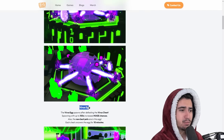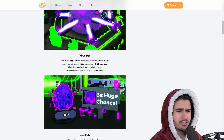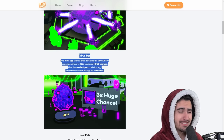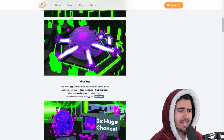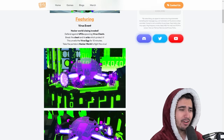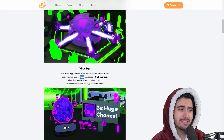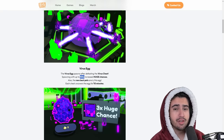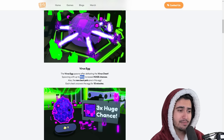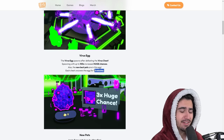The virus egg is the thing that spawns after you destroy the chest, spawning up to 100% increased huge chances. The new best pets are in this egg, and each chest uncovers the egg for 10 minutes. From first reading, this event sounds like it absolutely sucks because you only get access to open this egg for 10 minutes. Even if it's a 100x chance, only having 10 minutes means it's going to be very hard to actually get this huge, and it doesn't seem very AFK-able at all. I guess it depends on what the actual base chances are, because a 100x boost could still be very significant.